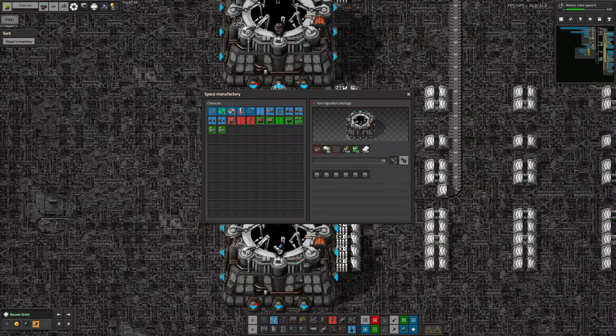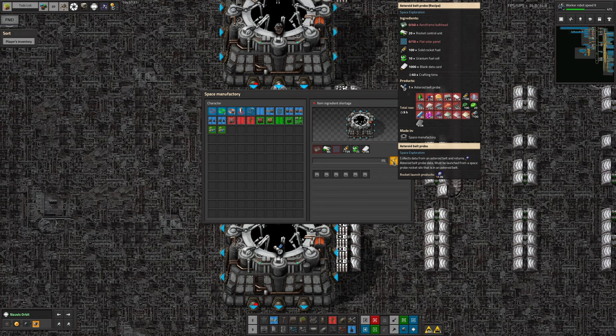We've got Asteroid Belt Probes — you fly these out in a spaceship to an asteroid belt and launch them there. They take a thousand blank data cards and turn them into a thousand Asteroid Data Cards. It's a huge number of cards and a lot of infrastructure to get them to launch, but once you ship it out and it launches, you get a huge amount of data back — so you don't actually need to do that many. They're just an enormous drain on the number of cards you get through.